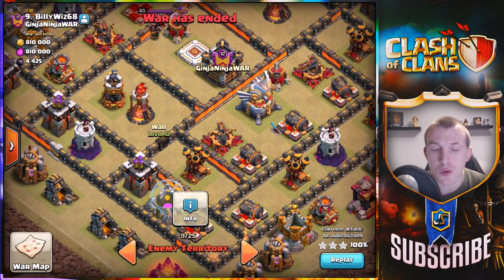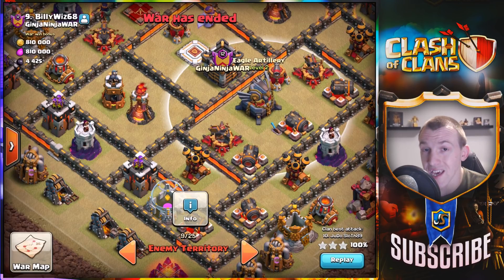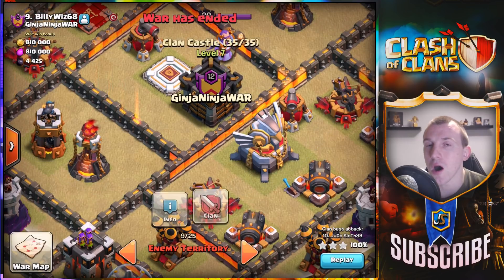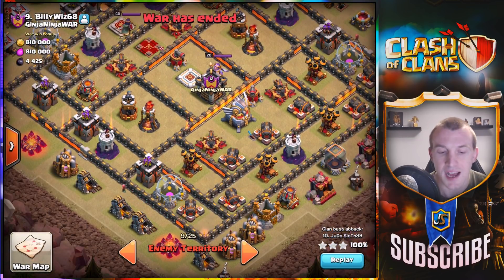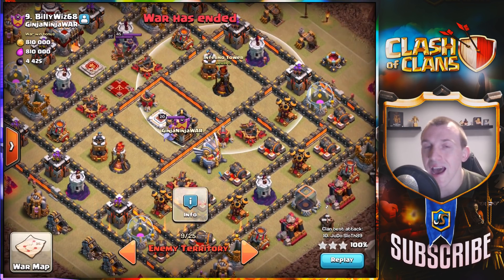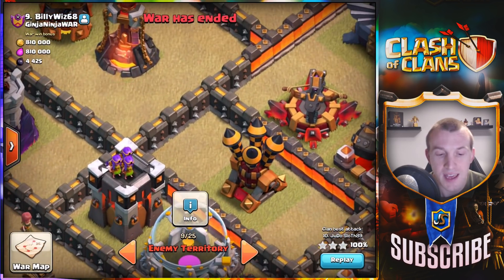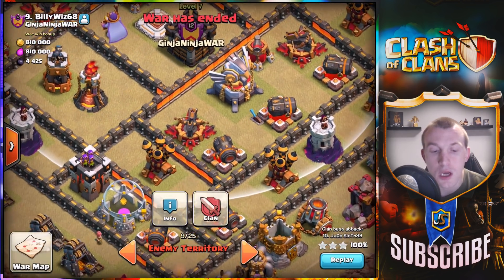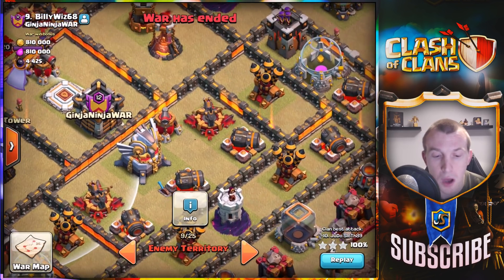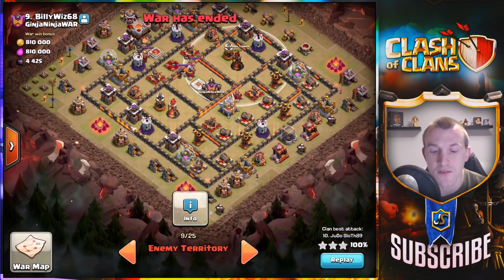I want to make sure my bowlers go from the inferno tower to the Eagle Artillery, so some key things here: make sure you do not open the compartment with the clan castle. You want your bowlers to go from the inferno tower to the Eagle Artillery and to the next inferno tower. Using a jump spell here — making sure not to open the middle compartment — the bowlers will move from the multi-inferno through to this compartment, then we use the next jump over in this region to access the single inferno.